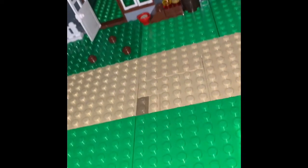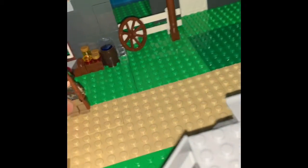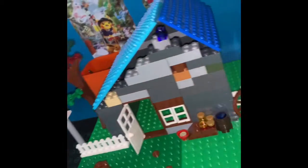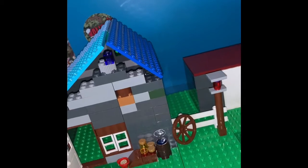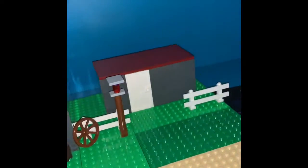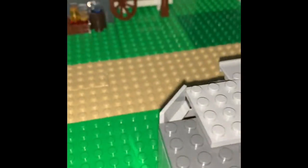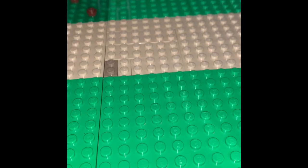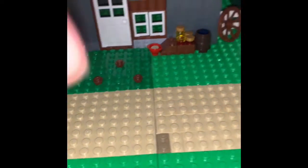Maybe I could put a figure here — like some camo soldiers, like Dot 44 oak leaf camo — instead of the normal gray ones, because I like the Dot 44s much better. I might also put a bit of gore using transparent studs for a blood effect. Also, should I put more detail in the house? Maybe some LEDs for proper lighting inside.